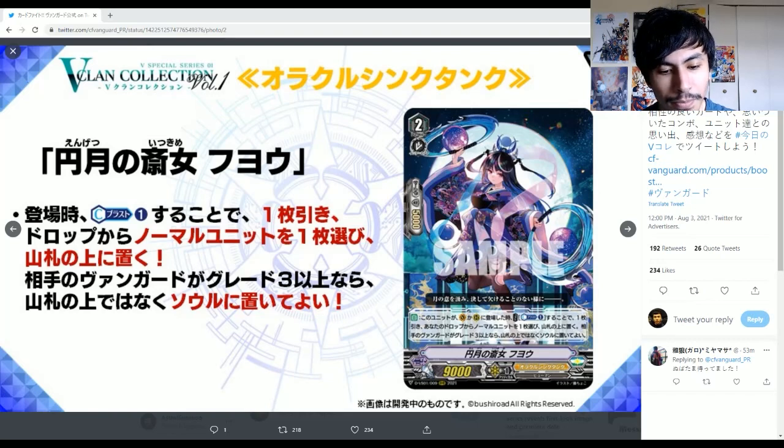So it's cost counter blast plus one. Draw a card. Straight plus — there has to be a neg somewhere on this; it's OTT, OTT don't just plus for free these days. Draw a card, choose a normal unit in your drop, put it on the top of your deck. If your opponent's vanguard is grade 3 or greater, you may put that card into soul instead. So it's another card you can use to soul charge. I was thinking the Grade 2 might have a trigger stack ability based on the hints they gave us — maybe it's the Grade 3 then. They're trying to stop you from using Sukiyomi to soul charge while your opponent's on Grade 2. But again, you've got Bangle, so you can always just Bangle.